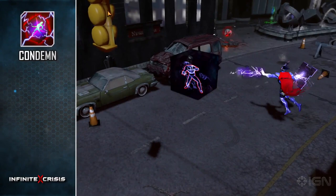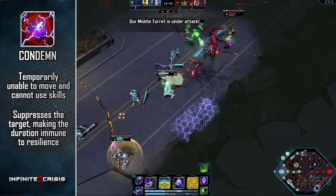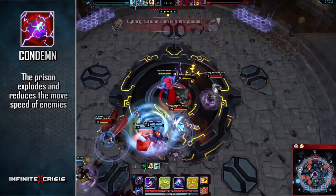Nightmare Superman's ultimate is Condemn, which traps his enemy inside a phantom zone prison. While trapped, an enemy is temporarily unable to move and cannot use skills. Condemn suppresses the target, making the duration immune to resilience. If an enemy dies while trapped, the prison explodes and reduces the move speed of nearby enemies.